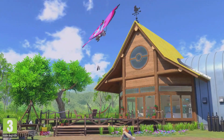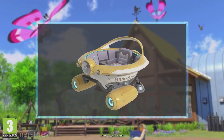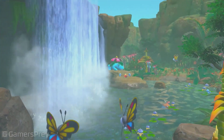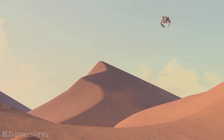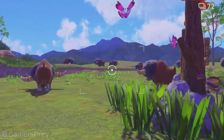Welcome to the world of New Pokémon Snap! This is the Lentil Region. You'll ride the Neo-One through the jungle, across the desert, and even under the sea to research Pokémon in their natural habitats.